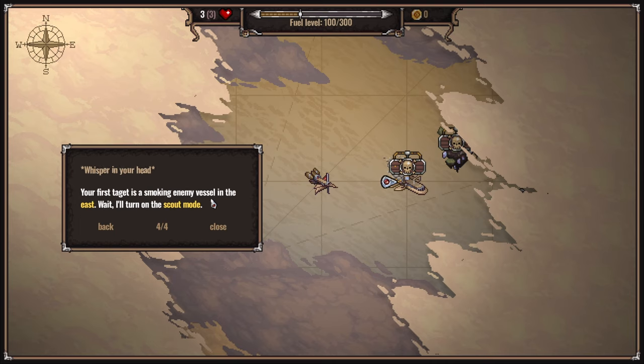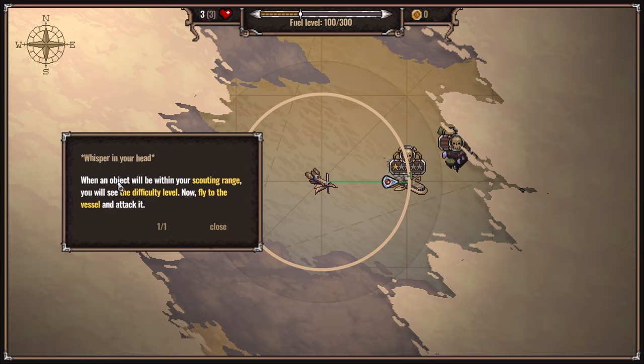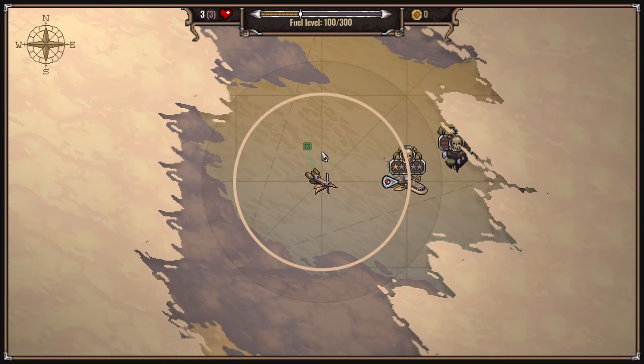Your first target is a smoking enemy vessel in the east. I'll turn on the scout mode. When the object will be within your scouting range, you will see the difficulty level. Now fly to the vessel and attack it. One star - pathetic. We're probably one star too. This is my 100 range, and this is how much fuel I'll have left, I guess.